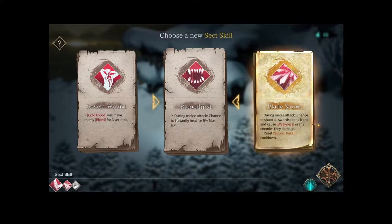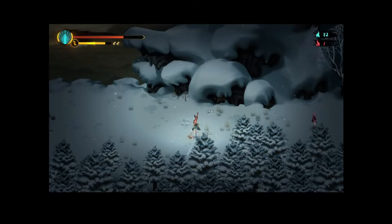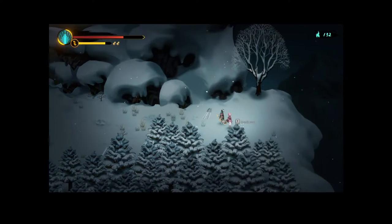I don't sleep on Bloodthirst — I do get hit more than I'd like to admit. Bloodthirst gives you a chance to instantly heal for 5% max HP, which I like especially with increased attack speed. But we'll go with Blade Storm for crazy damage. Enemies with burning — I don't know if fire damage automatically causes burning — but this is still better so we'll take it and recycle the other for 50 souls.